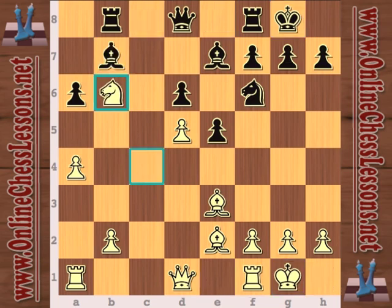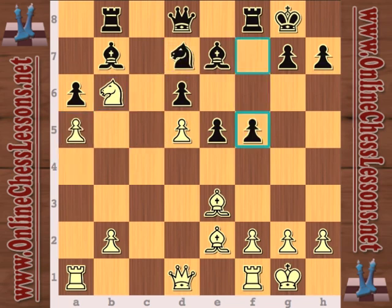Now knight b6 — that was Karyakin's idea. The knight is just holding the pawn together and really cramping black on the queen side. So knight d7 is logical, and finally black gets to play f5. Here you might think maybe equality with f5, but white plays too accurately.